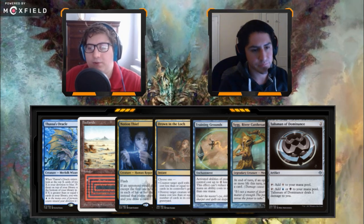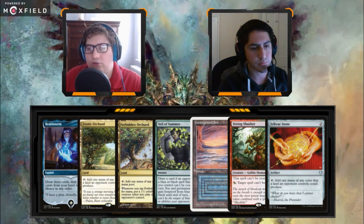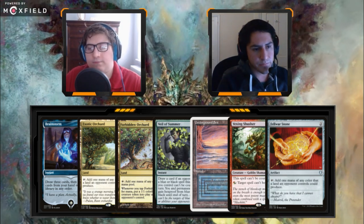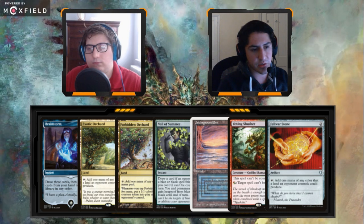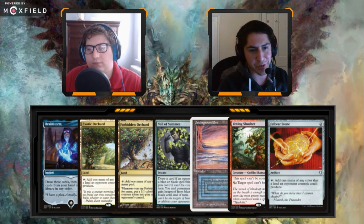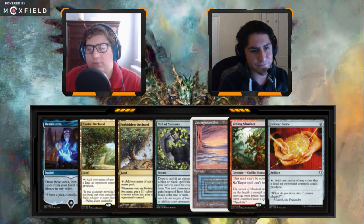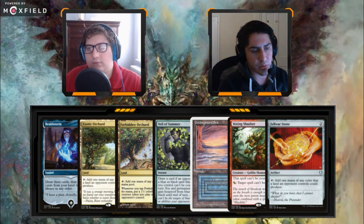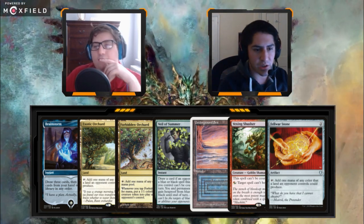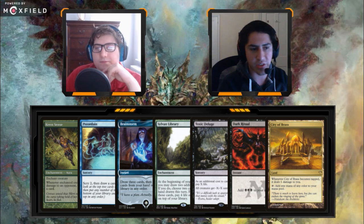Thassa's Oracle, Badlands, Notion Thief, Drown in the Loch, Training Ground, Simic Signet, Talisman — one-lander with no acceleration, throw it away. Next: Brainstorm, Exotic Orchard, Forbidden Orchard, Veil of Summer, Underground Sea, Vexing Shusher, Felwar Stone. This one's pretty awkward as our six. I really love Mana Crypt and Sol Ring to power the two-mana rocks, so I'm tempted to throw this away too. Brainstorm is powerful but we don't have a shuffle effect. We can go to five.